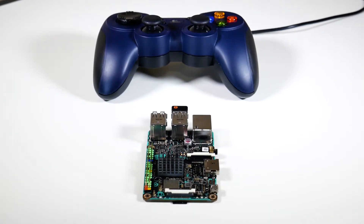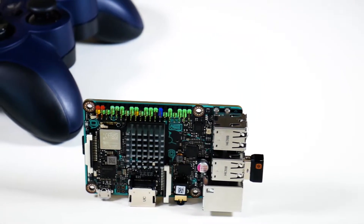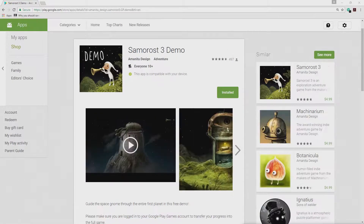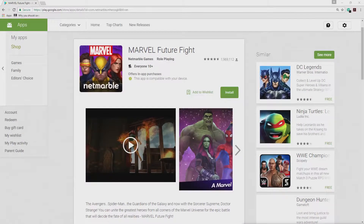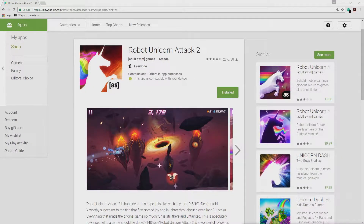I benchmarked six different games to get an idea for overall performance across all different genres. The first one: Asphalt 8 for a racing sim, SimCity for an open-world building sim, Samarose 3 for detailed 2D graphics, Marvel Future Fight for an action fast-paced fighting game with really intense 3D graphics, Lego Star Wars Force Awakens for an adventure type game, and finally Robot Unicorn Attack 2 for a fast-paced side scroller — and also for my own personal entertainment.